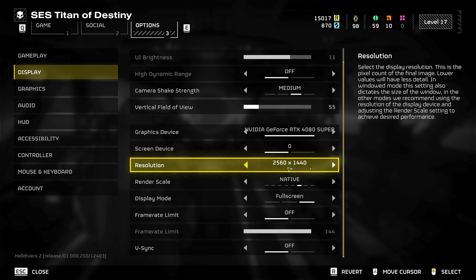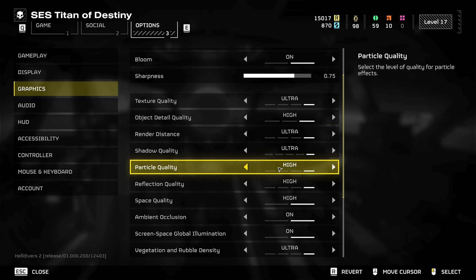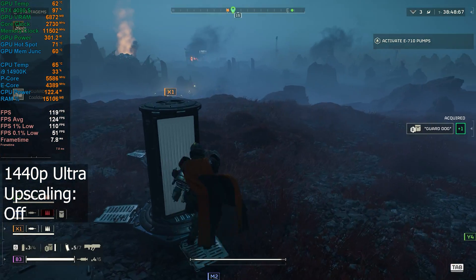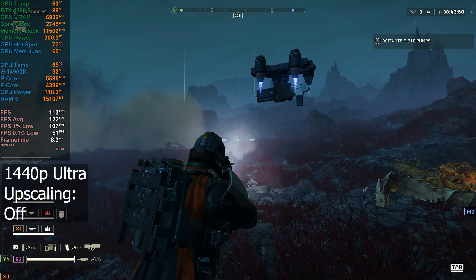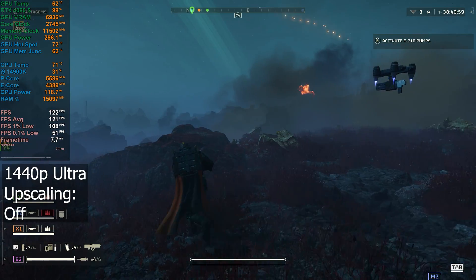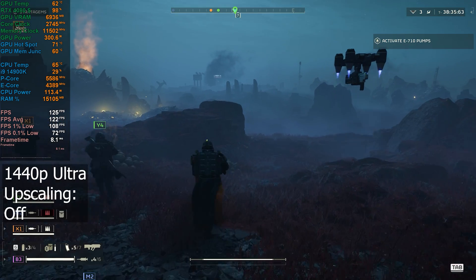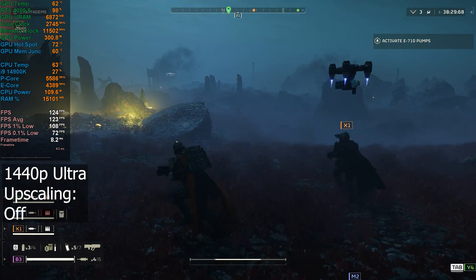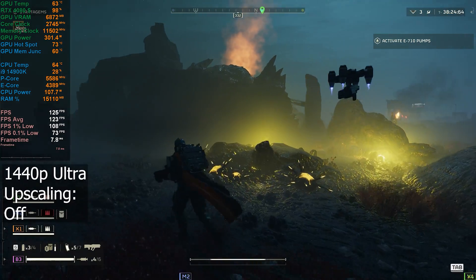Switching to 1440p native. Graphics are still maxed out to ultra or high. We're looking at about 120 to 130 FPS at the moment — quite a big jump from 4K, where we had about 60 to 85 FPS. So you're looking at a good 50 FPS increase on average by switching to 1440p, with an average here of 123.